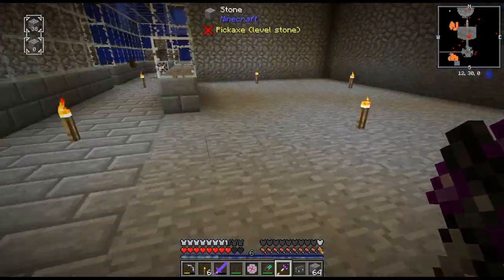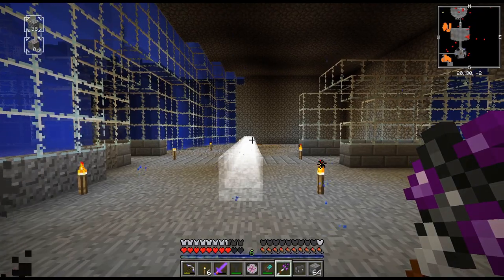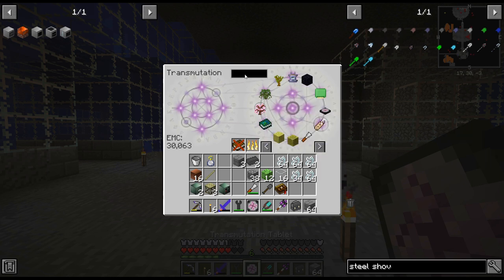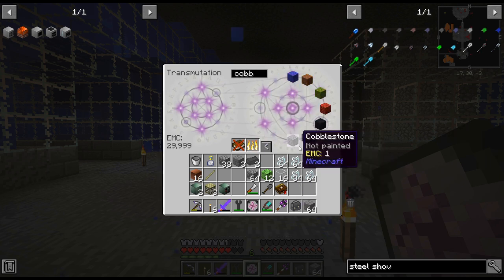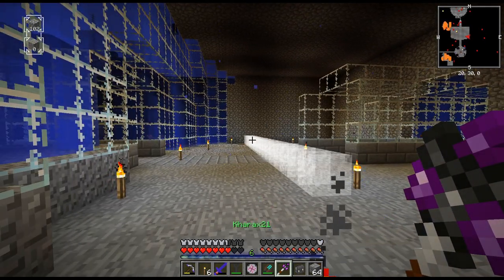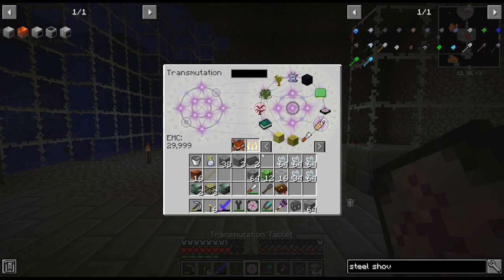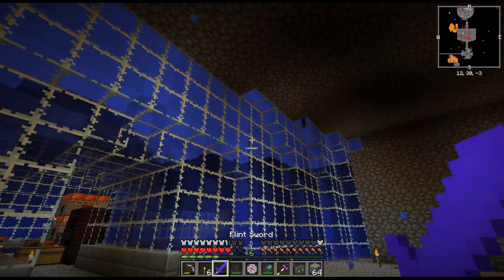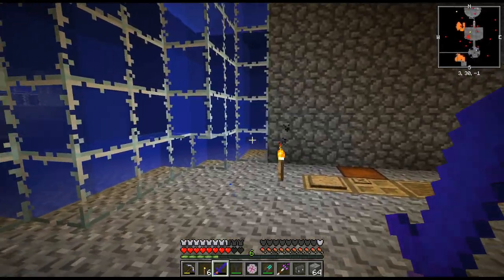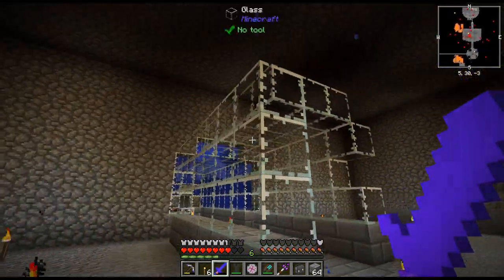Shift click on the block you want to do and then it'll build towards you. Pretty cool. It does seem to have a pretty huge distance as well. I actually don't know what the distance is now I'm thinking about it. It does look like it's about 30, maybe 32.